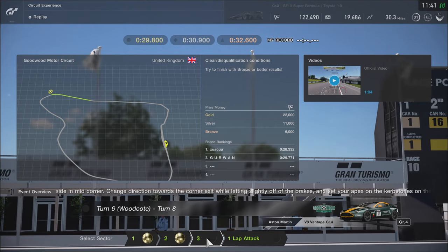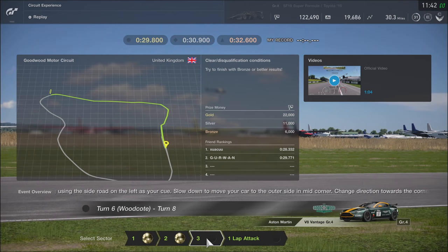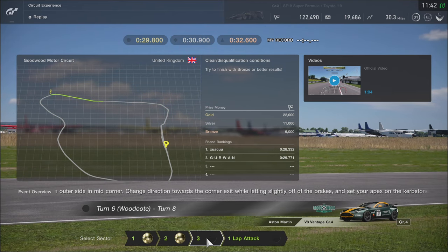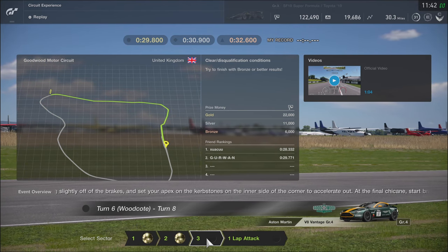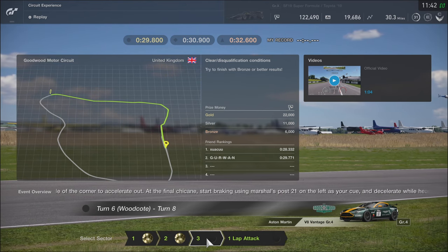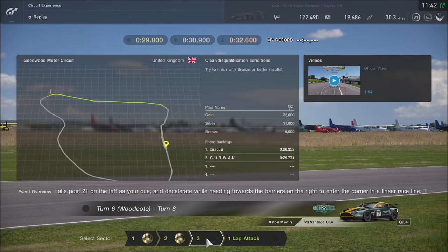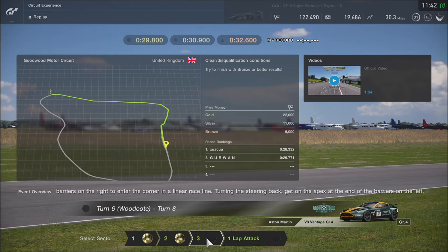Turn 6 Woodcote to Turn 8. For Turn 6 Woodcote, start braking using the side road on the left as your cue. Slow down to move your car to the outer side in mid-corner. Change direction towards the corner exit while letting slightly off the brakes, and set your apex on the kerbstones on the inner side of the corner to accelerate out. At the final chicane, start braking using Marshall's post 21 on the left as your cue, and decelerate while heading towards the barriers on the right to enter the corner in a linear race line.